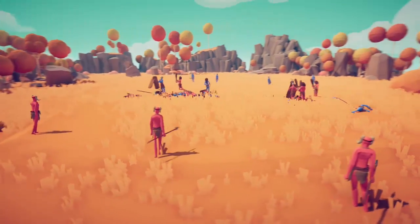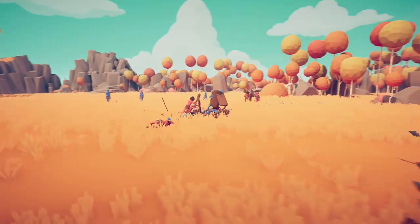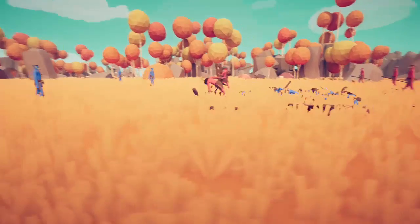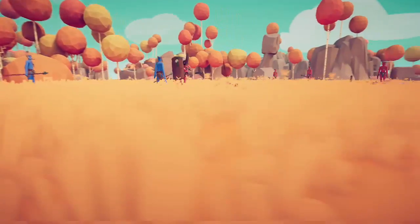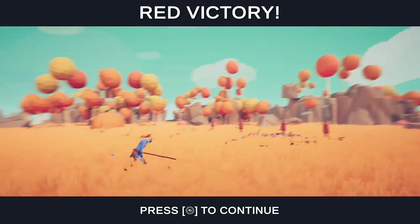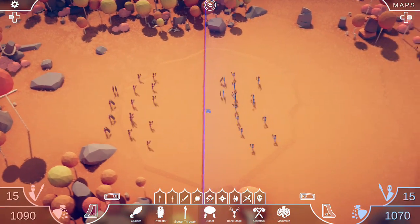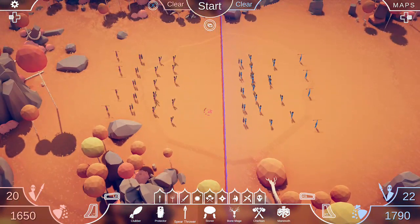It kind of seems like the shield guys are always going to end up clashing anyway. It looks like the red clubbers have a much better team because they stay grouped up. Oh no! Gonna come down to spear guys. Oh gosh! Good lord, sorry about the camera. Oh god — that's all she wrote. So the red guys had a definite advantage, and I think they were the ones where I put the shields behind the clubbers. So the clubbers should be your first line.